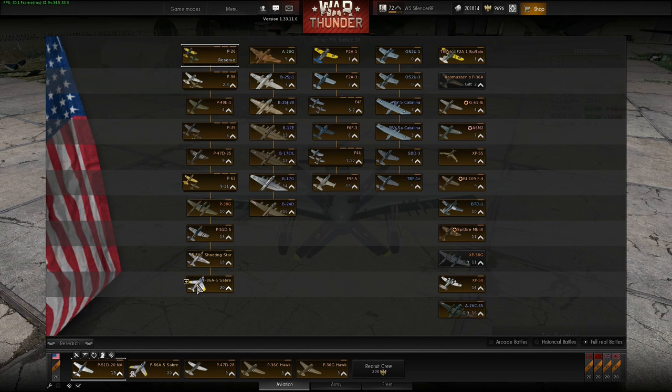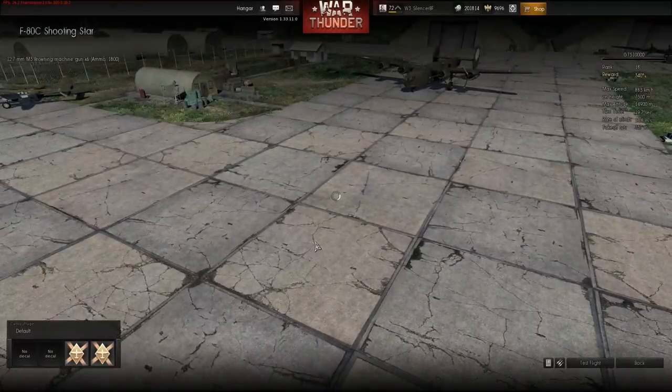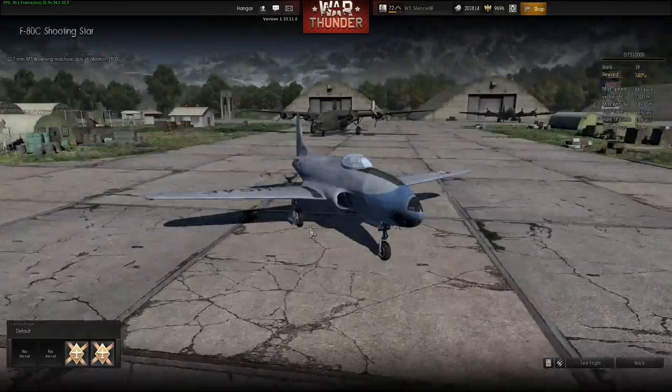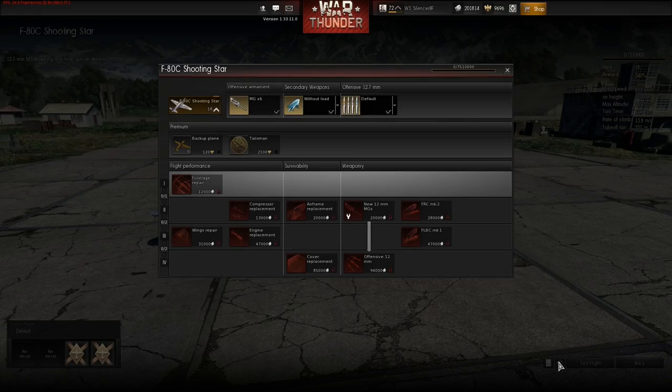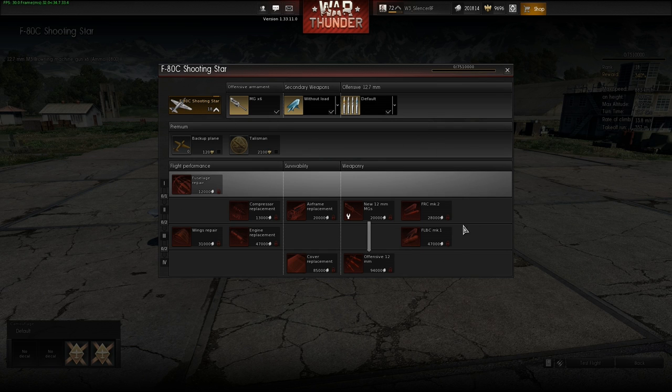On the American side we have the F-80C Shooting Star at rank 18. It's a jet fighter, 1948 I think. It's a later version of the F-80, used in the Korean War. You have the option to equip it with two 500-pound bombs or eight rockets. Right now you can also see the other new features — this new modification and weapon loadout screen. I'll show you this soon.